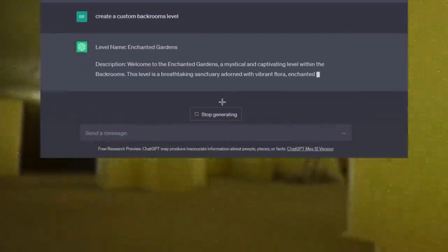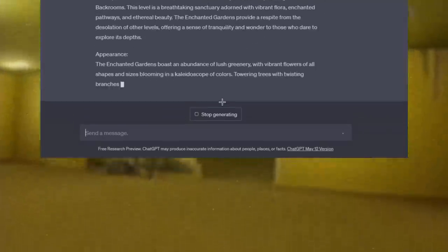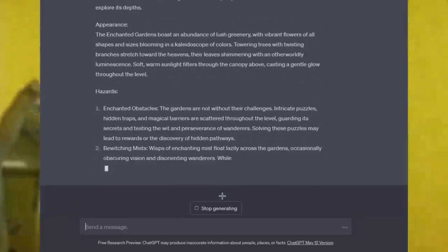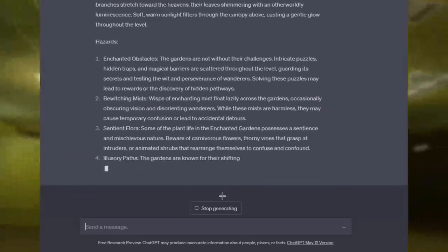I'm just going to redo the prompt, and it's already spitting out another level. Just like last time, I will wait for this to finish and get back to you and go over the level as it gives me the information. This one's looking cool and different. The AI theory is starting to make more sense now.